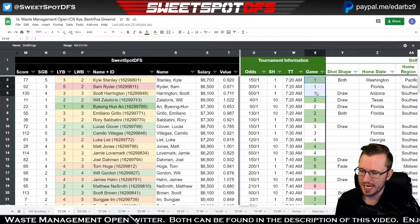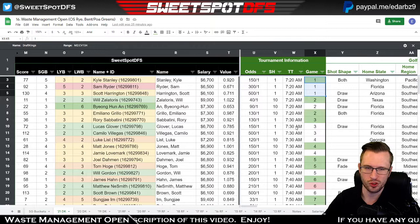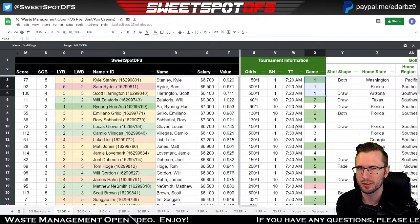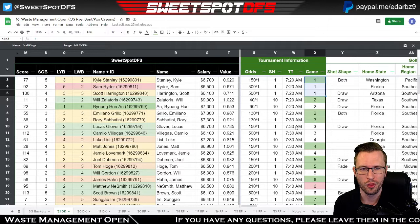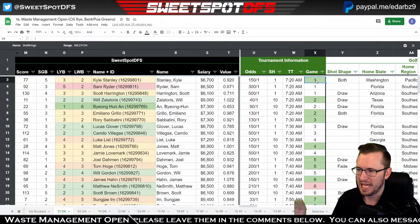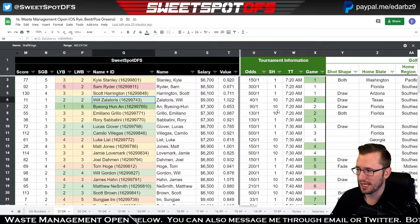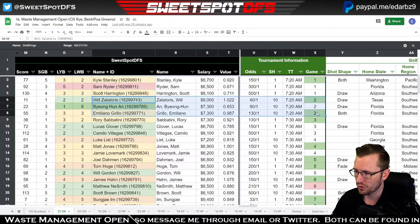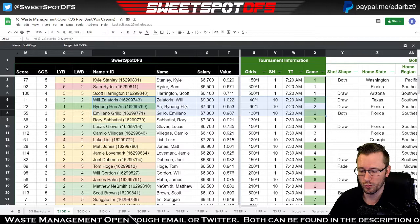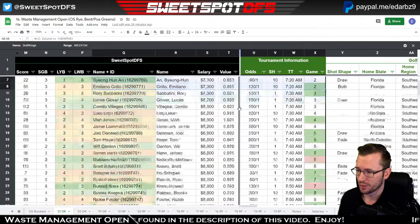If they're dark green, both their DK average and scoring average are better than field average. Light green means DK average is better than scoring average, and red is scoring average better than field average. Either way, if it's highlighted, it's a good thing — we want two or three highlighted players per group. The very first group we see is Will Zalatoris and Emiliano Grillo. I actually like that group; the buckets are okay. If you wanted an early morning stack, this is pretty good, and on a showdown slate you definitely want to target golfers in the morning.